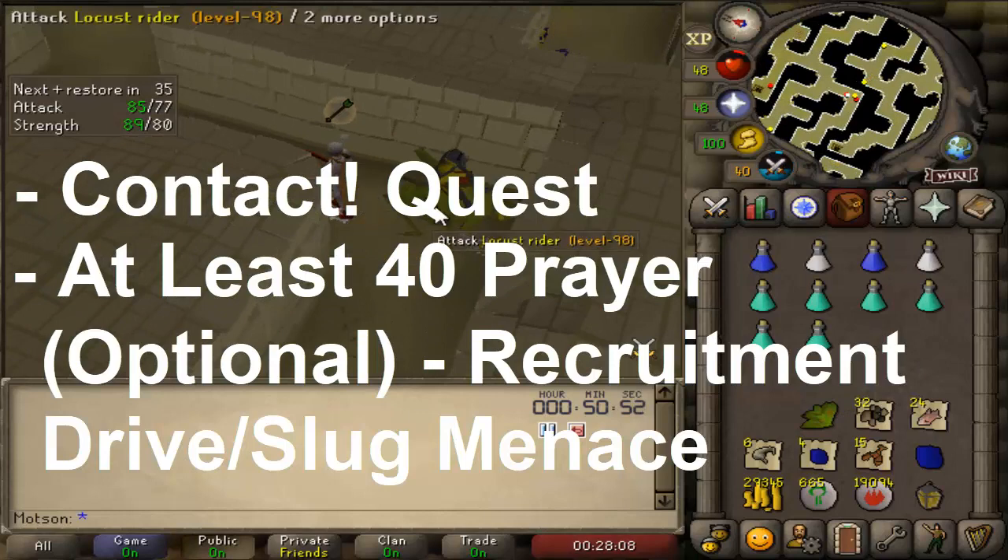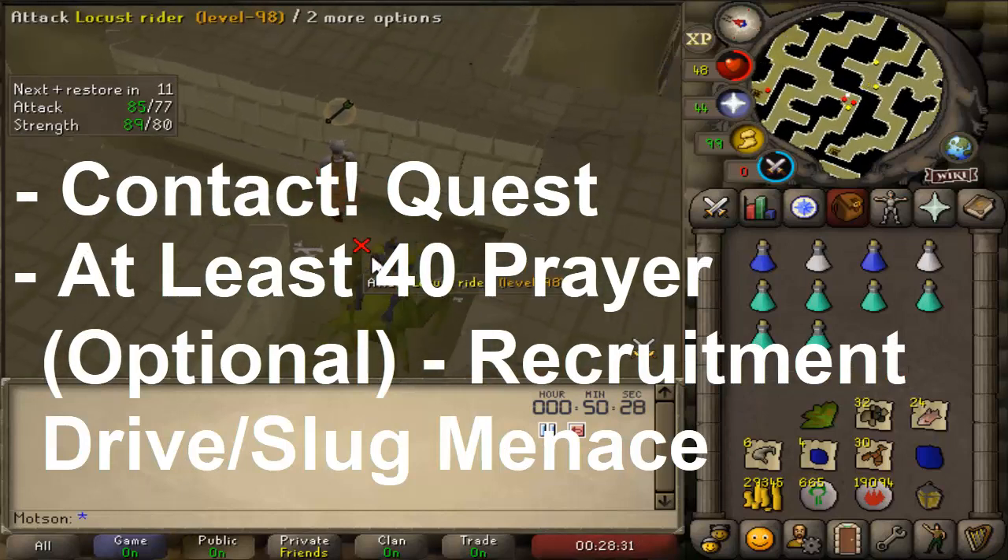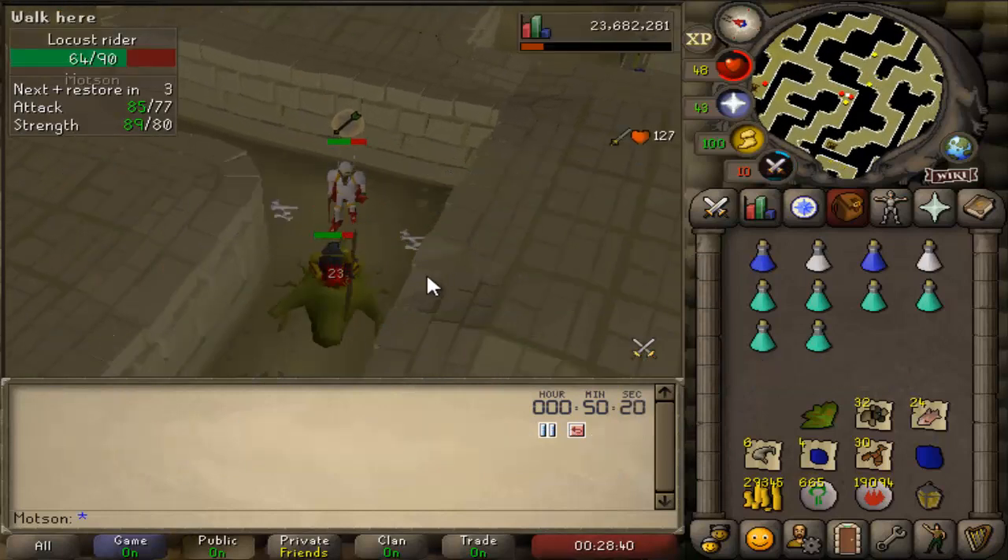If you're not a pure, I'd recommend completing Recruitment Drive and The Slug Menace quest for the Initiate or Proselyte armor. Completing Fremennik Isles for the Helm of Neitiznot is advised as well. 20 Defence, 40 Attack, and 40 Strength are the lowest stats that I would recommend coming here with.